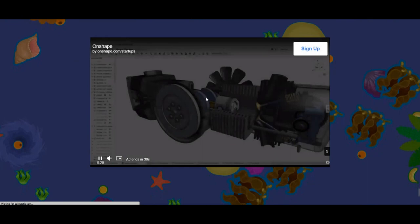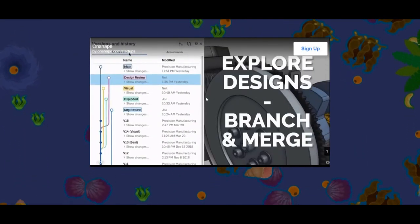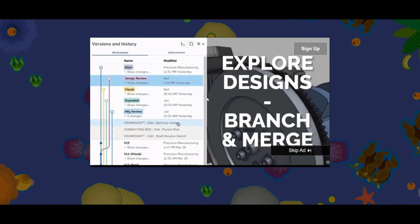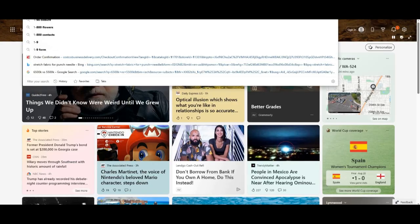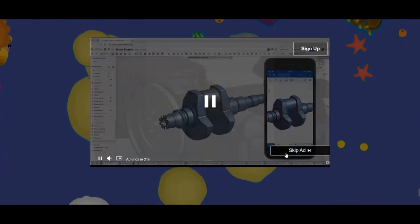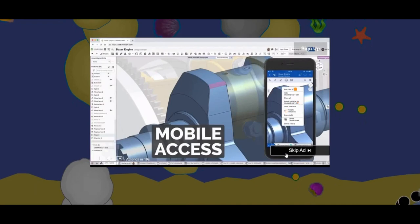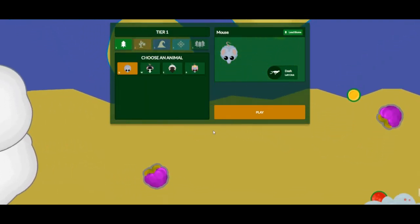So the first thing when you notice - you're going to click play and there might be this ad. And this is 1-0 for BetterMope - it's 1-0, because there are no ads in the other game and this is really annoying.